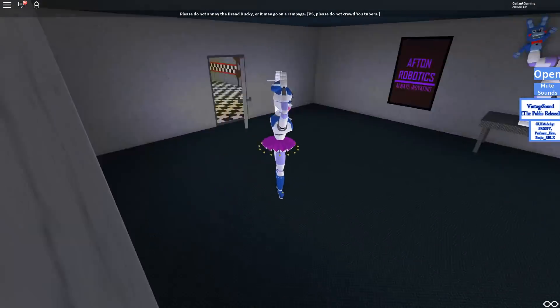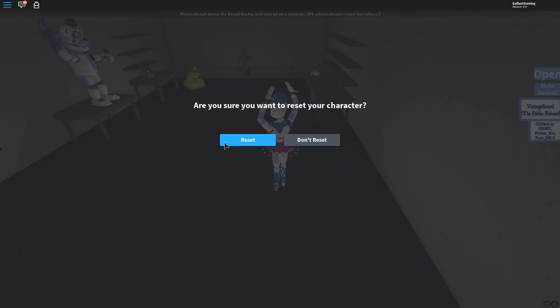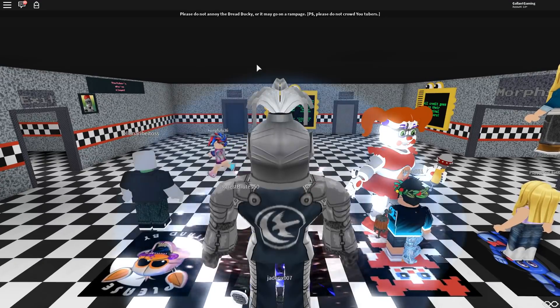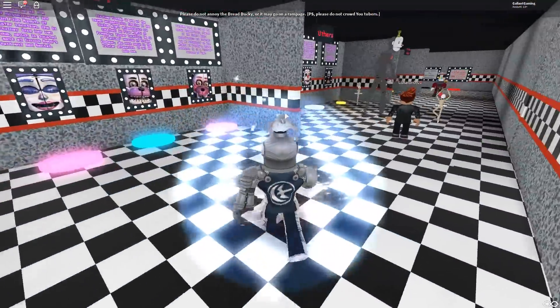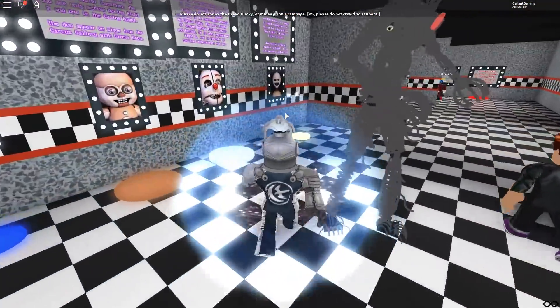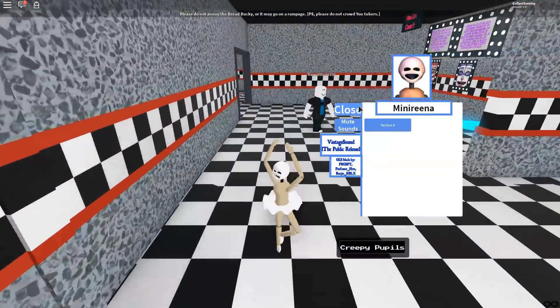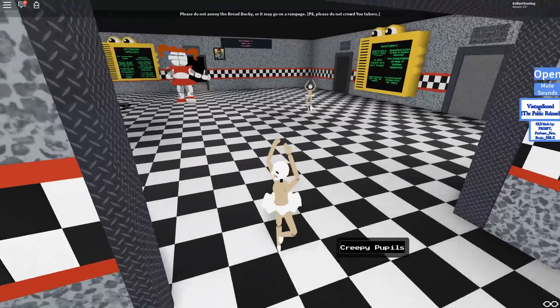Let's switch back to the Mini Arena because that was supposed to be the focus of this video — we got a little sidetracked with the yellow duck. They're adding Fun Time Chica as a badge, that is super exciting! Who do you guys want to see them add as a badge next? Let me know in the comments — maybe Fun Time Chica, Fun Time Bonnie?